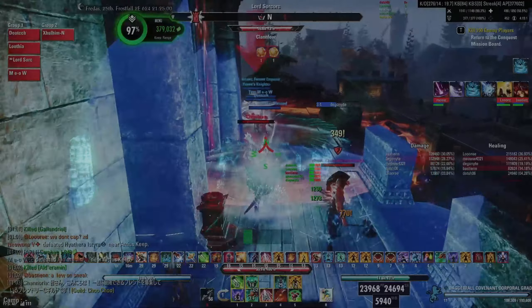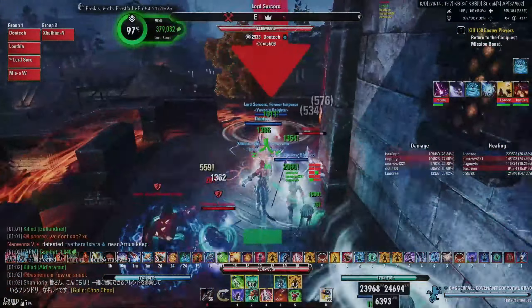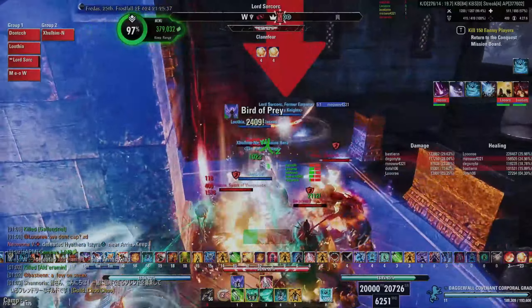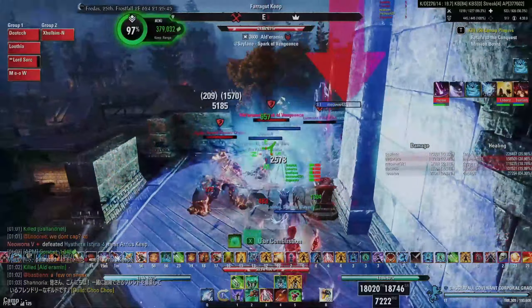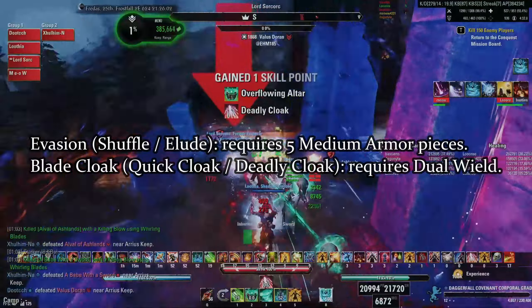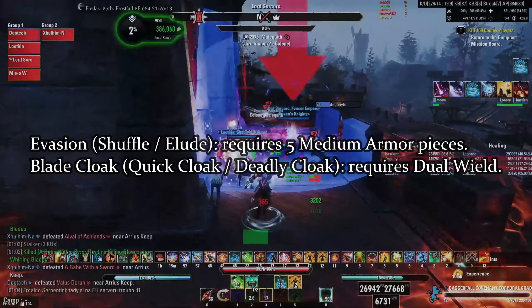Gossamer is a light armor set found in Cradle of Shadows. With one line of magicka recovery and two lines of maximum magicka, the initial bonuses are quite useful to a healer. However, it's the 5-piece bonus I take issue with. According to the tooltip, healing yourself or an ally will grant them major evasion.